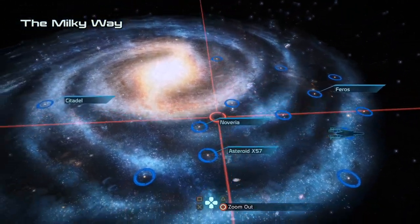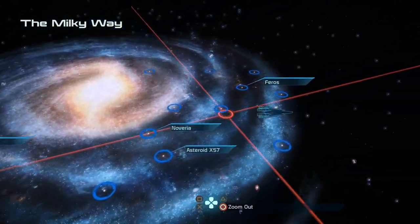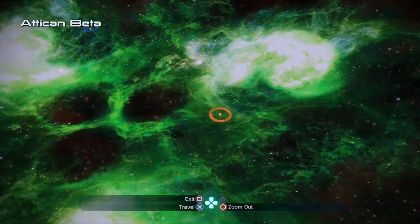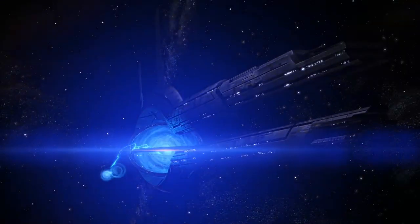If you head to the Atikin Beta Cluster, where you can find Pharos, we're actually not going to go to the Pharos system. Instead, we're going to go to the Hercules system. When you get to the Hercules system, you can scan as normal, but there's one planet in particular that we want to check out, and that is Elitania.